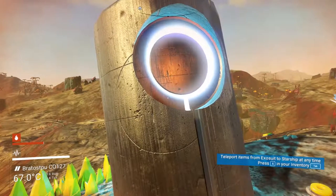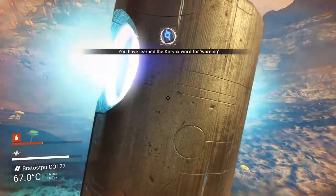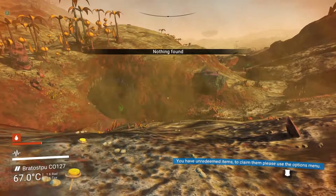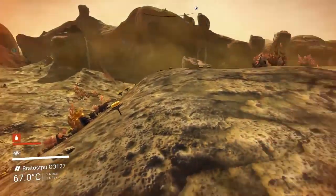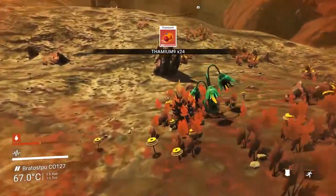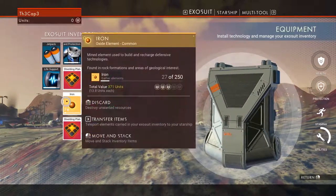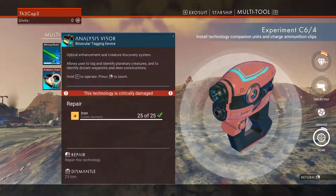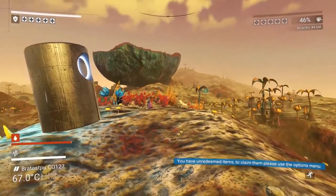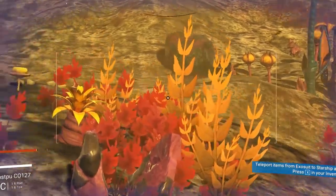There are four languages I know of. The Korvax look like Daft Punk members — they're cybernetic beings. I now have enough to repair my analysis visor. With the analysis visor repaired, I can hit the F key, hold it, and scan animals. You can see a little red dot on an animal that means I haven't scanned it yet.